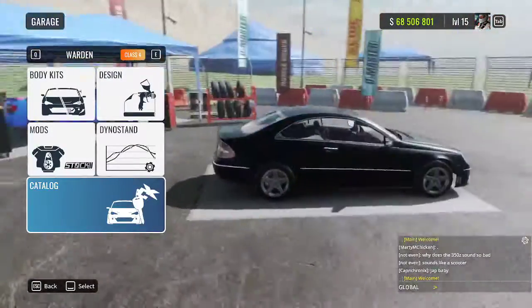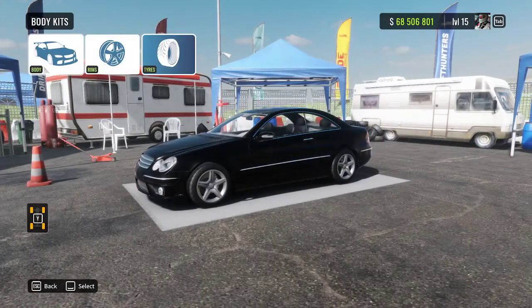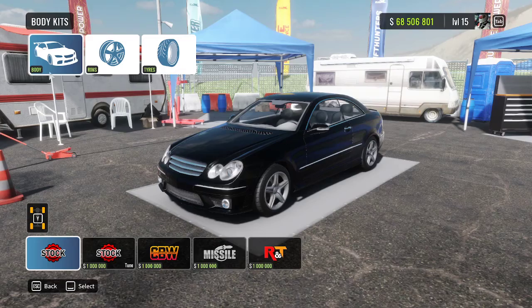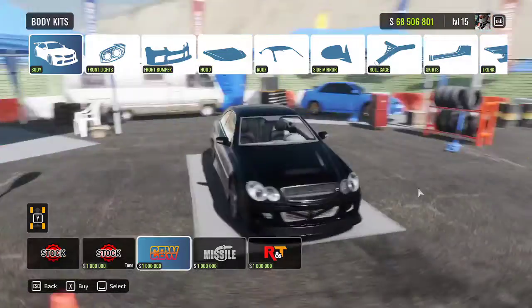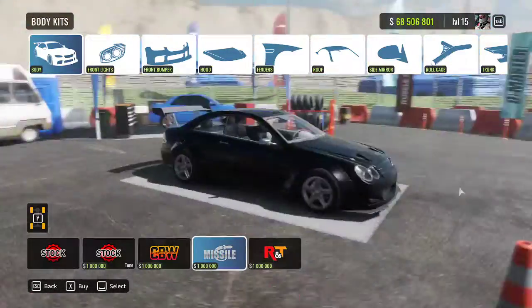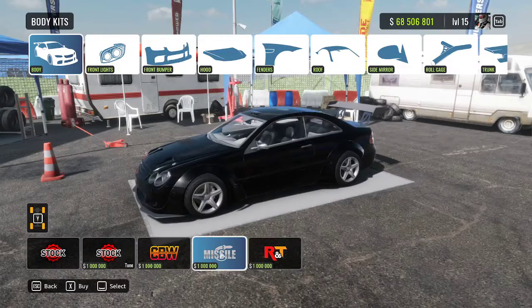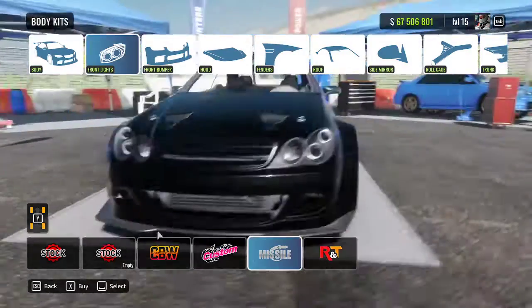So we've got this weird looking Mercedes-looking thing. I'm going to try to make it look good — I don't know how it's going to turn out. We can start off with the body and go with a CBW kit. That looks pretty styling. We've got the missile kit or the R&T — we're going missile and we're going to change a few things up.